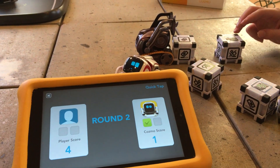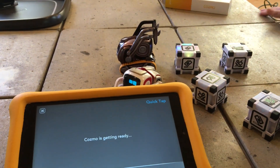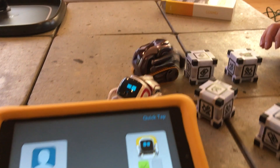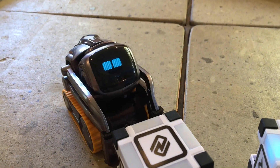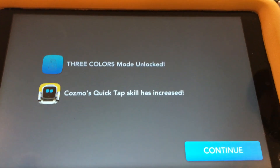He's doing much better this round — 4-1 lead. Yeah, so he takes it. Game over, you win! Three-color mode unlocked! Cosmo's quick tap skill has increased.